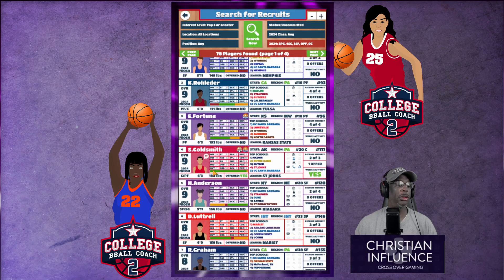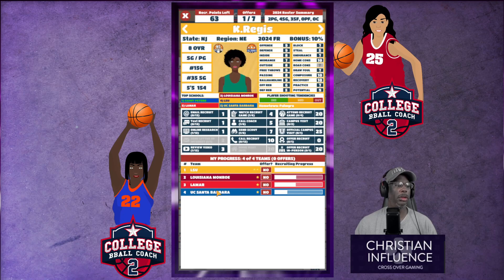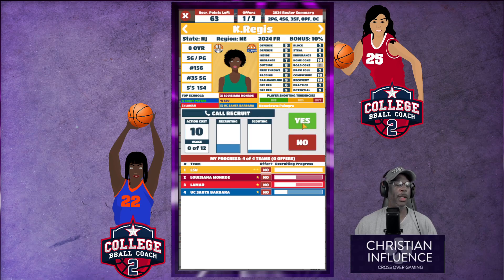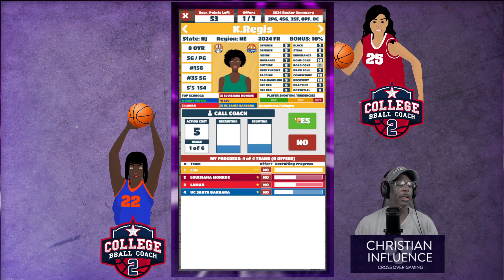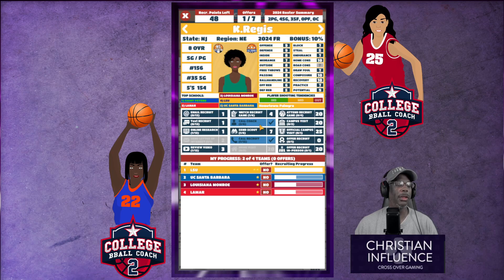Where's Regis? LSU is high on her. It gets rough when I've got a lot of scholarships to work with and a lot of roster spots to fill, especially when I'm trying to go for high-level players. I know at some point I'm gonna have to go to like overall eights — I hate recruiting overall sevens, it's really difficult for me. We're gonna go with her. Let's give her a call and see what she's talking about. We've done all of these, so let's go ahead and call the coach to get a little bit of influence.